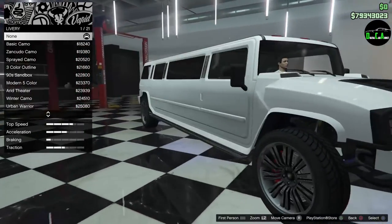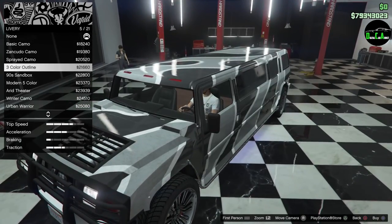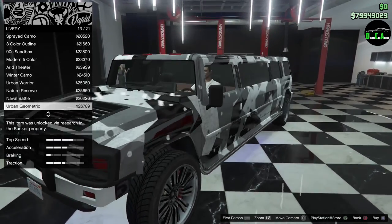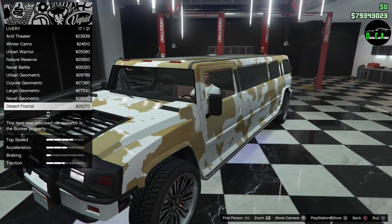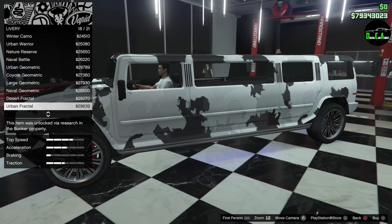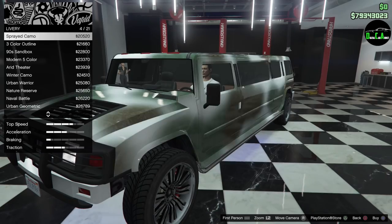Liveries are alright — we have basic camo. These are just recycled liveries from the Gunrunning DLC and the Doomsday Heist as well. Just recycled liveries. I'm kind of disappointed — I wish they'd done maybe a stripe going along the side under the trim that says 'Mammoth' or 'Patriot' or something. Nothing like that, they just gave us these liveries. I really don't like them.